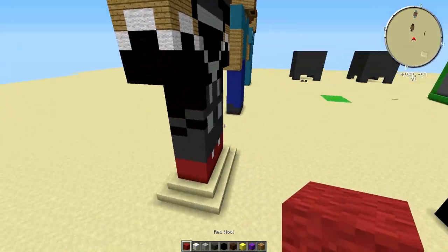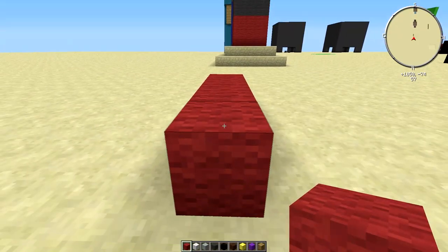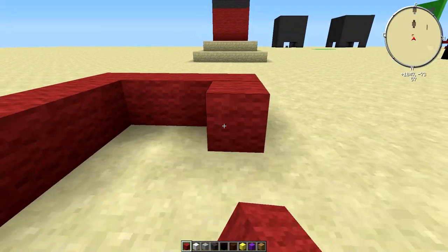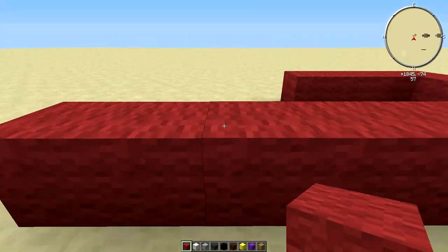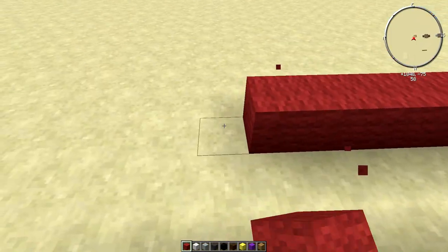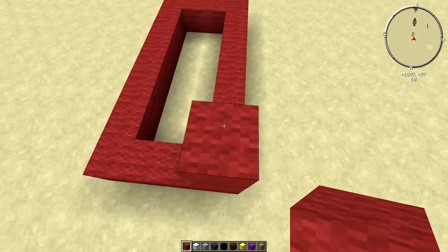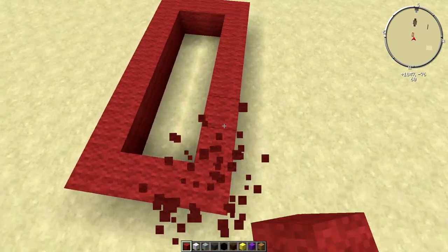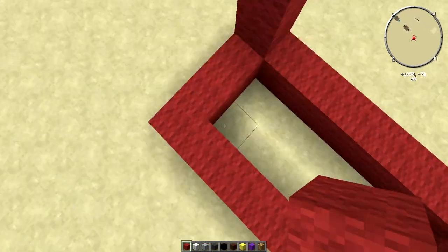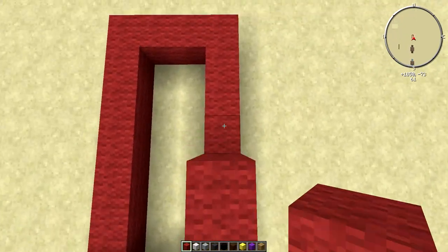So let's get it started. What you're going to want to start off with is a 4x8 on the red. I'm going to count that — 1, 2, 3, 4, 5, 6, 7, 8 — perfect. And then bring this up by 3, all around.